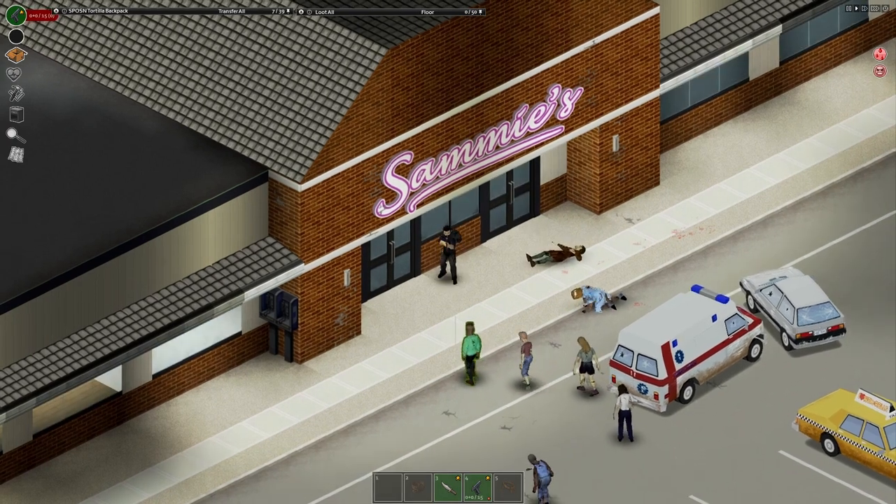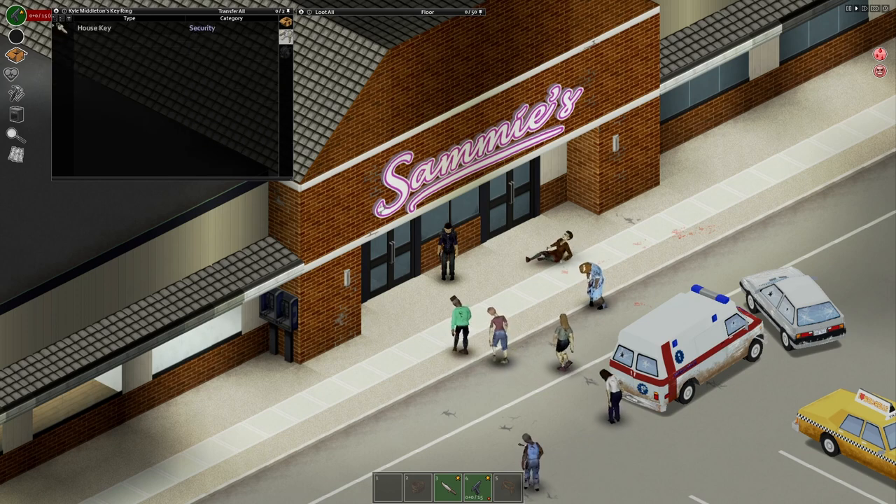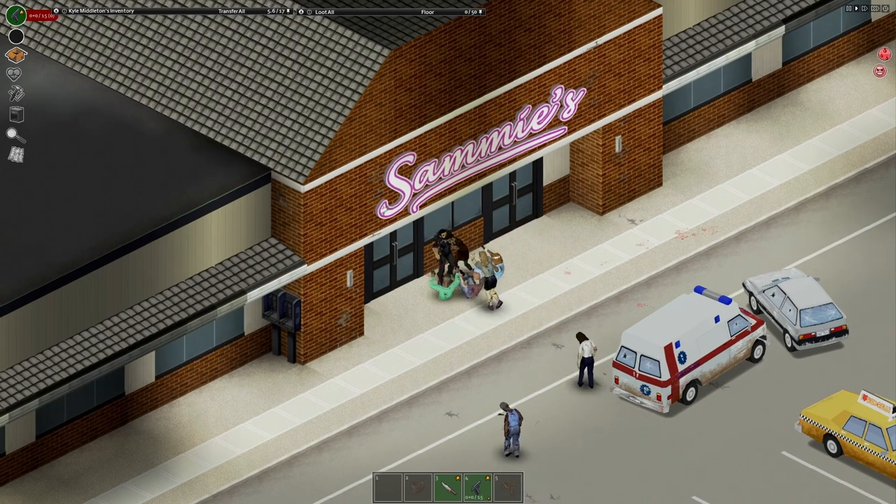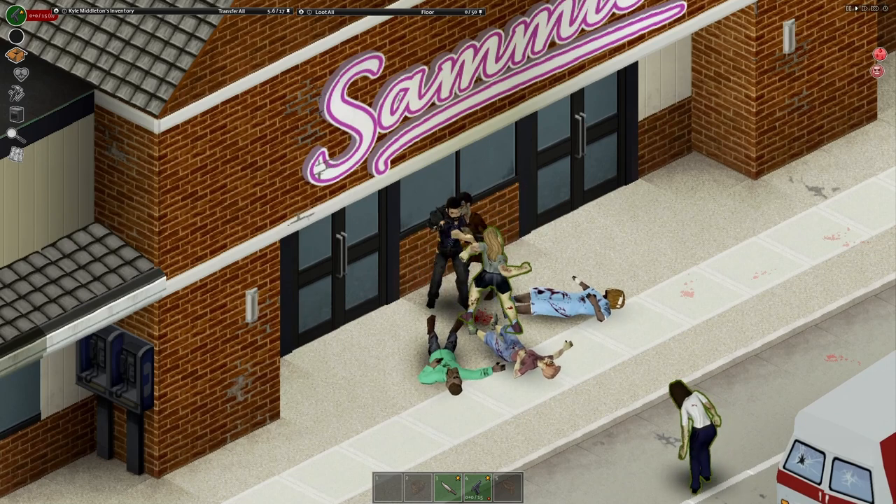This means less time spent with your eyes on your inventory screen while a zombie sneaks up behind you, and less chance for you to suddenly realize you accidentally dumped out your only bandage or all of your ammo.